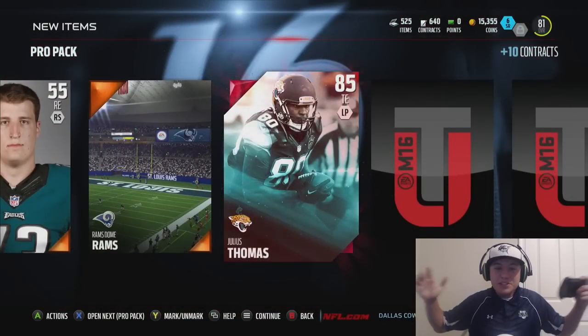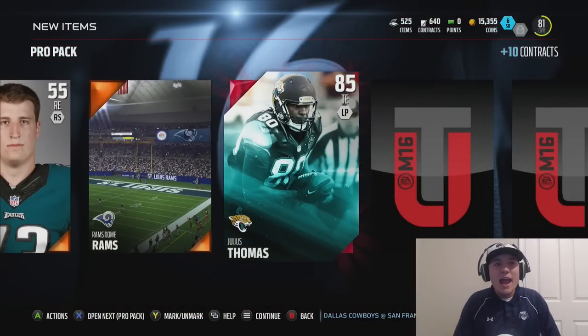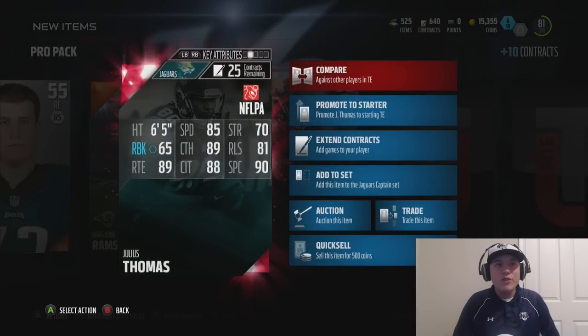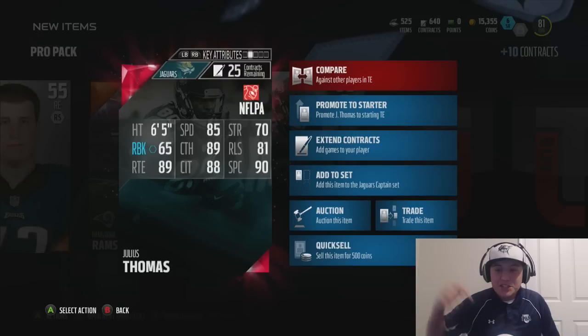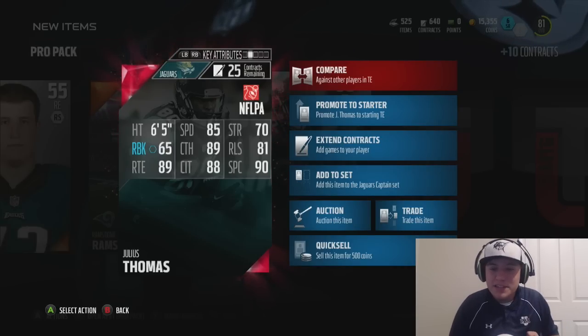And we're going to get an elite — Julius Thomas, of course. The elite we get would be a tight end, man. I have so many tight ends, but I will definitely take him. 6'5", 85 overall — Julius Thomas, that is a great pull right there, guys. Smash that like button if you want to see more pack openings, because packs are hot. We're pulling elites — well, one elite out of like 12 packs, but I will definitely take it.